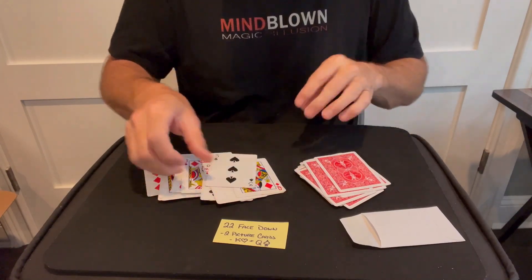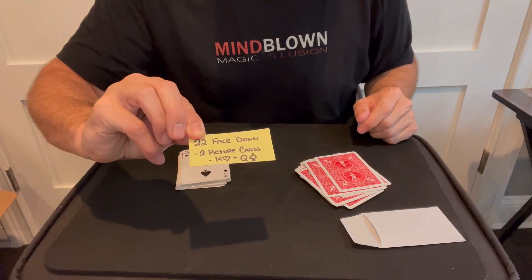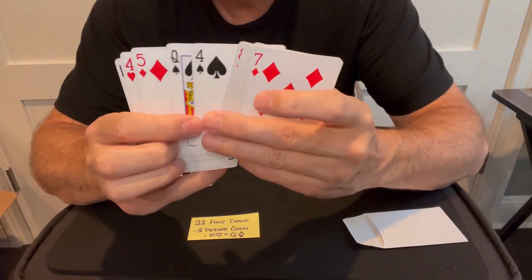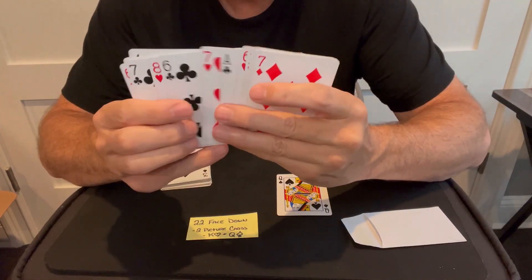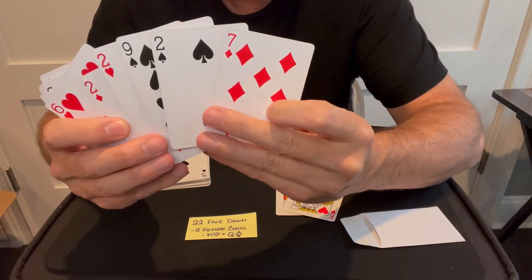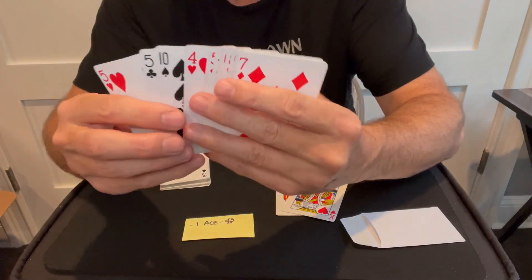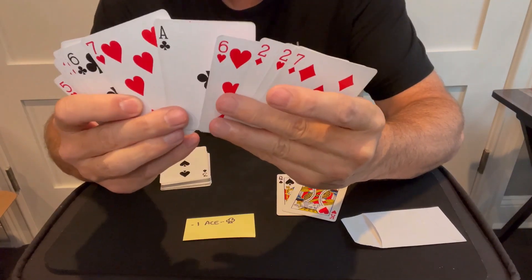Twenty-two — exactly! What else does it say? There'll only be two picture cards: the King of Hearts and the Queen of Spades. So let's look through all the face-down cards — there's the Queen of Spades as mentioned, and the King of Hearts, and no other picture cards face down. It also says there'll be one and only one ace, the Ace of Clubs, and as you can see face down in this pack there is one and only one ace, and of course it is the Ace of Clubs.